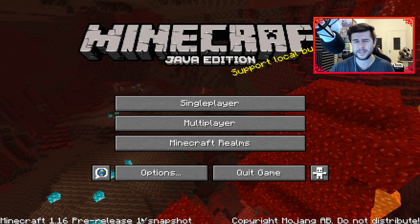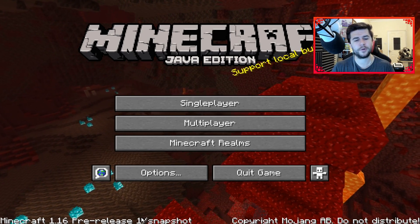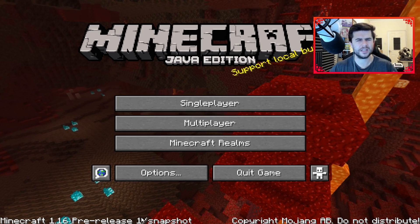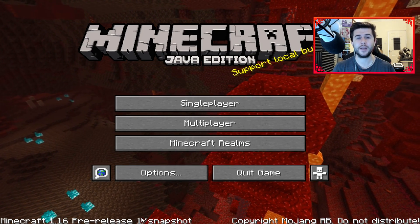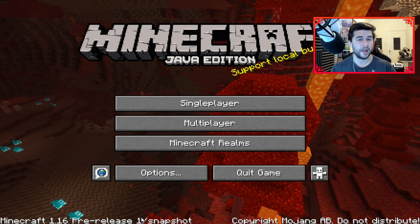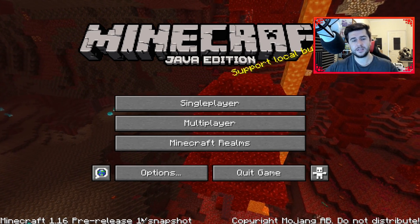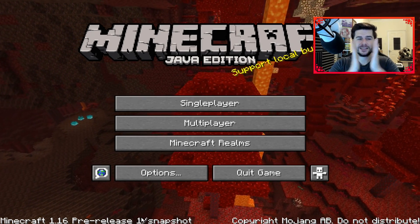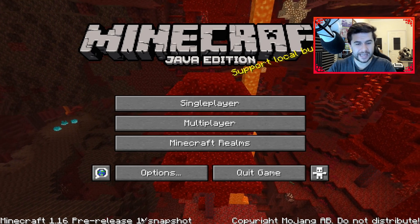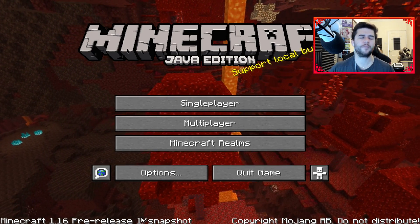We're in Pre-Release 1 now. I've been messing around with it quite a bit, and we're going to be expecting a couple more pre-releases before the final release — so we're still a couple of weeks away. I am convinced that the 1.16 Nether Update will be releasing in June, for both Minecraft Java Edition and the Bedrock version, as the developers have outlined they're aiming to release both updates side by side on the same day. I'll leave the official change log down below.